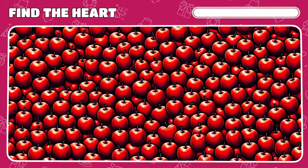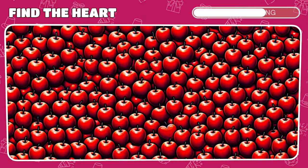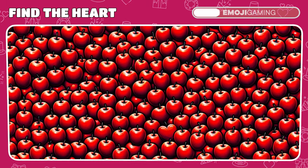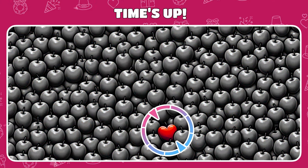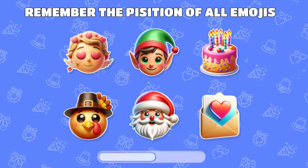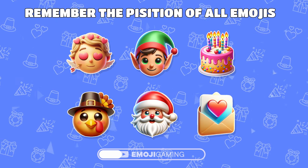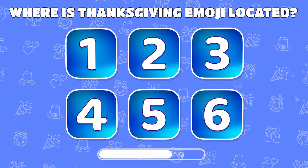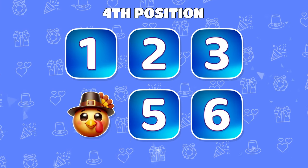Level 16. Among all these red apples, can you spot the hidden heart? That was tricky! Moving on to the hard levels. Another more challenging test for your photographic memory. Memorize the positions of all emojis. Where is the Thanksgiving turkey? It's under number 4.